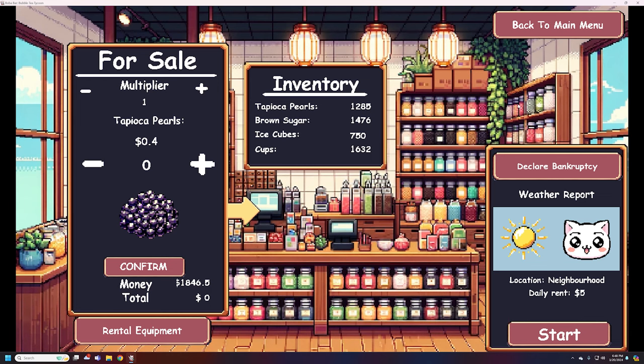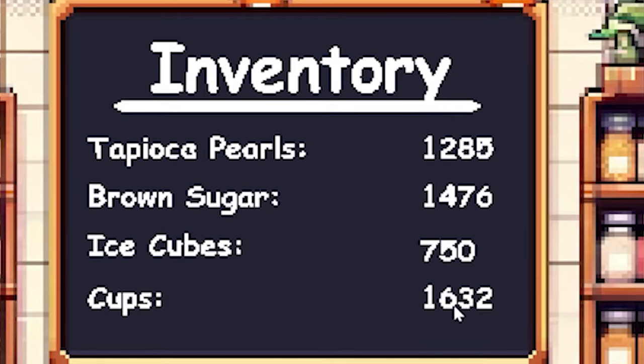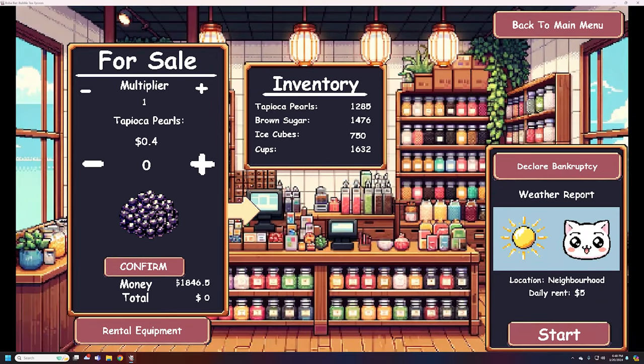I've already played a couple of hours of the game, so I already got things started. You can see I already have an inventory here going on. To give you a lay of the land, on the left is your store.